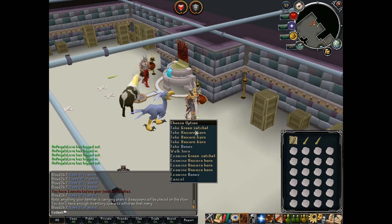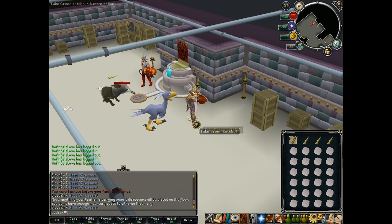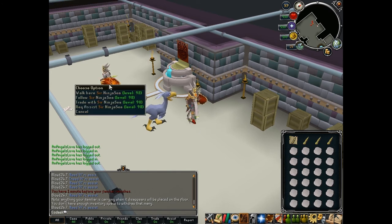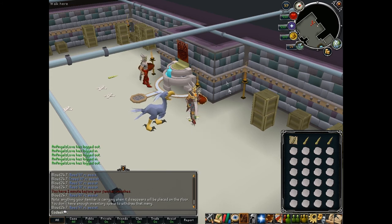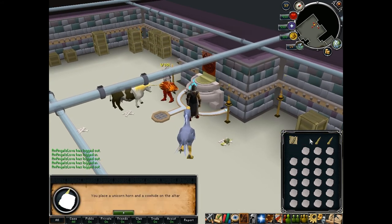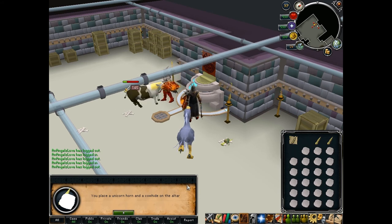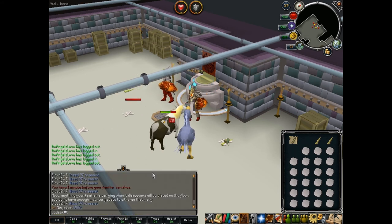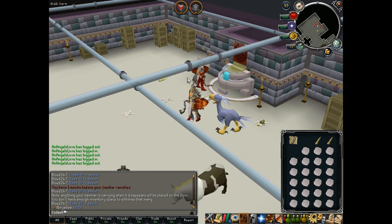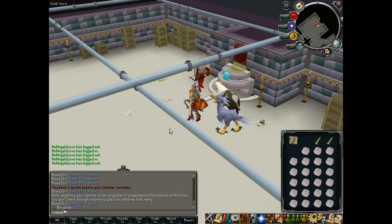Most kills you'll get one to two noted unicorn horns, and every now and then you'll get a drop of three or four noted. Shout out to Ninja C for being here in this video. It's pretty simple — every time you kill one you get one unicorn horn and one cowhide is taken out, so you'll usually get enough inventory space to pick up more horns. Sometimes you'll get all noted, like three of them, but just keep repeating the process and eventually you could make millions. I hope this guide helped at least a little bit — talk to you later!